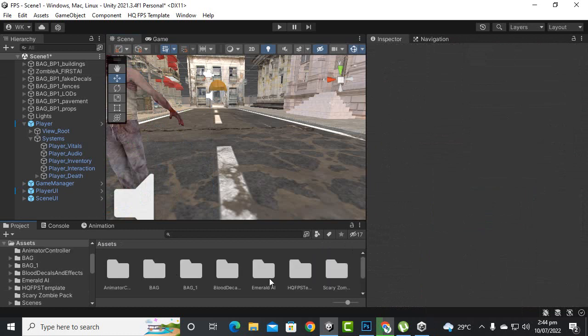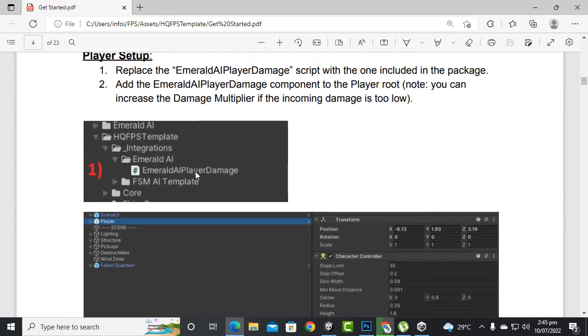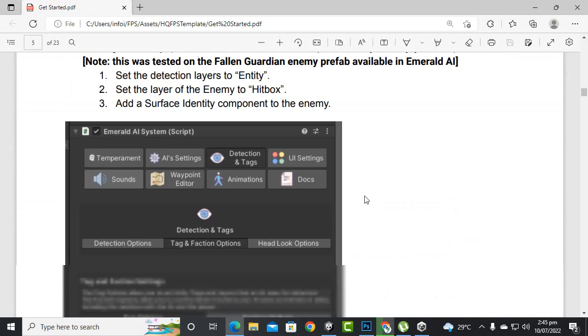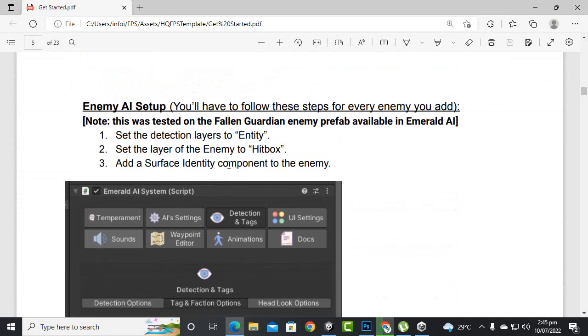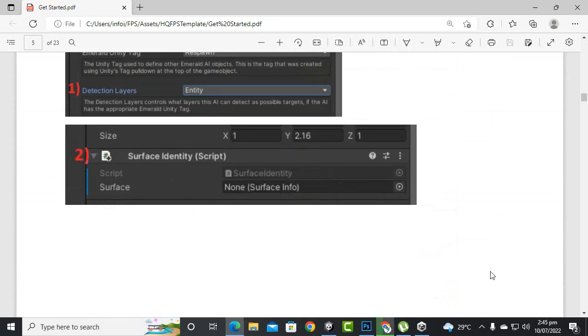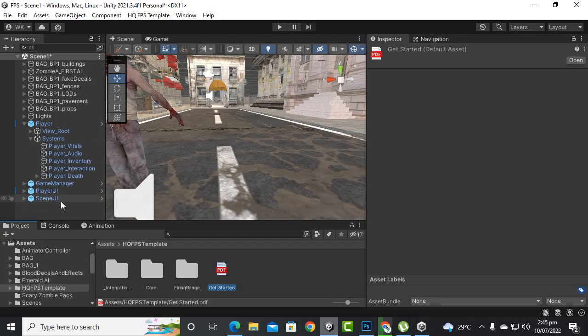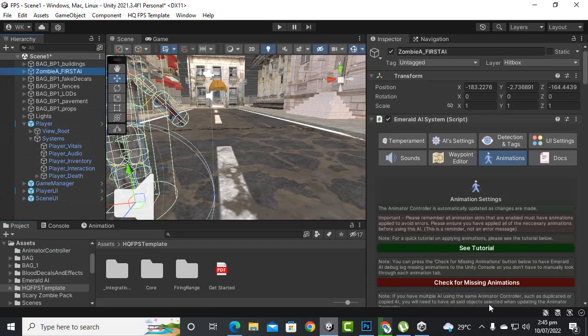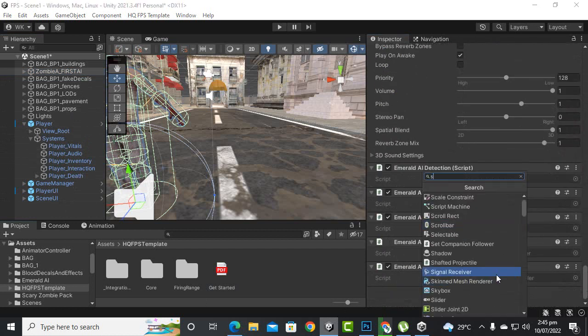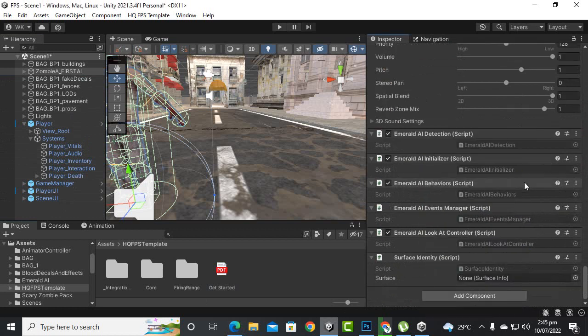I'll move back and check the documentation. Inside the documentation, they mentioned player damage and surface component needs to be added to the enemy — surface component or surface identity. So let's add surface identity and surface effect.